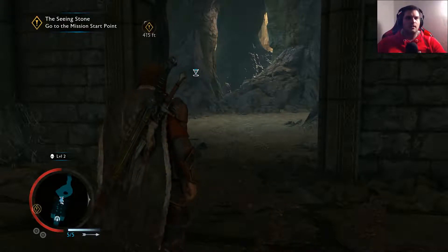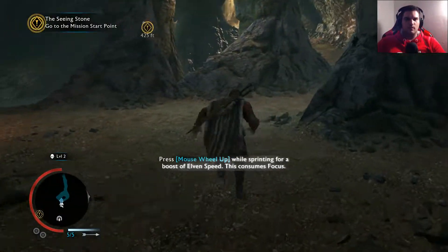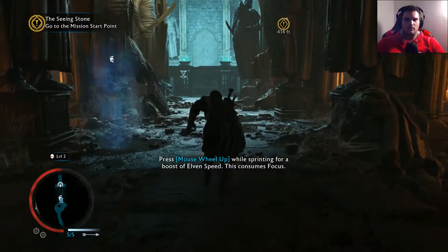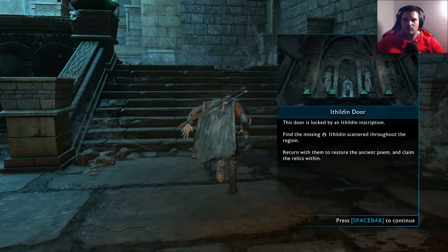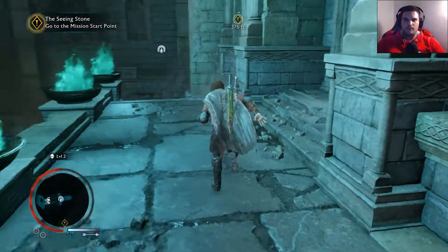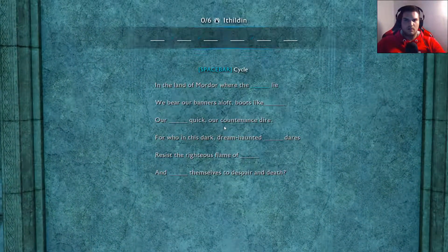The next mission is the Sink Stone. We're 450 feet away from the mission start point, let's get to it. There's an Ithilden door — this door is locked by an Ithilden inscription. Find the missing Ithilden scattered throughout the region, return with them to restore the ancient poem and claim the relics within. We don't have any of these yet.